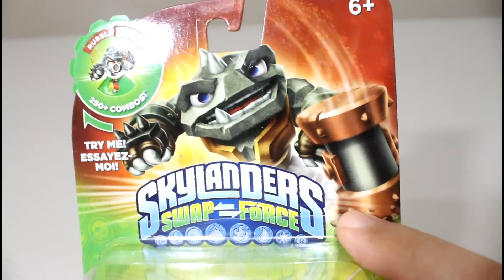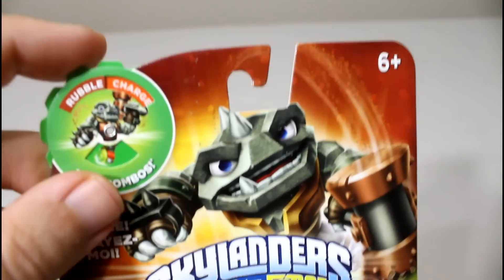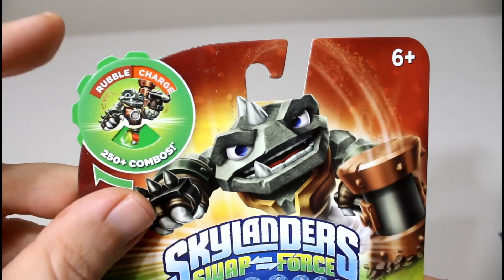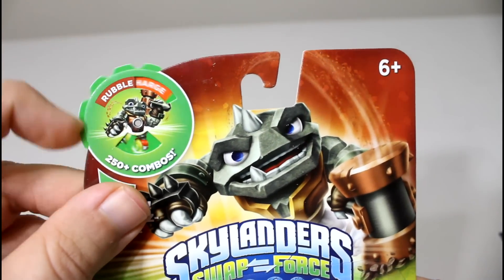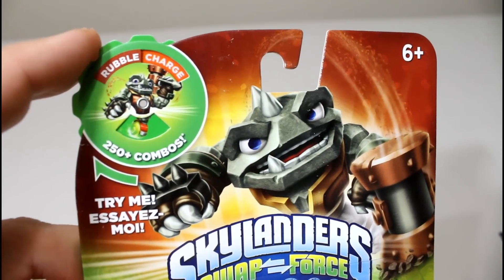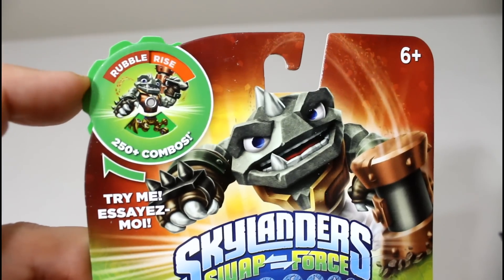On the box right here he's swinging his hammer and over here he looks like he's about to punch. Up here we have the wheel. It says it's 6 and up and we have the little wheel for the swaps. The little swap wheel here shows Rubble Rouser, Rubble Charge, Rubble Bomb, and Rubble Rise.